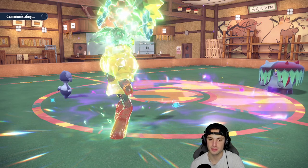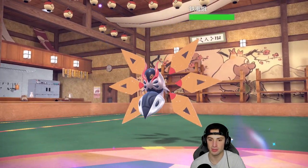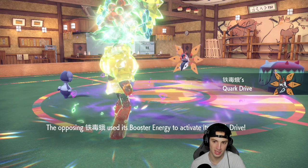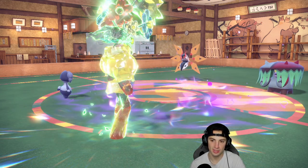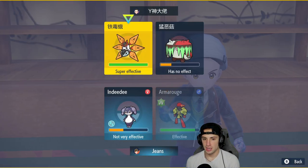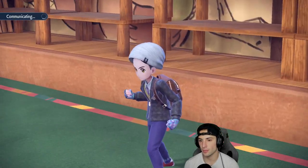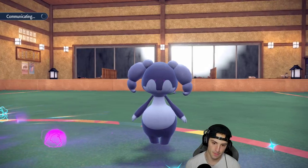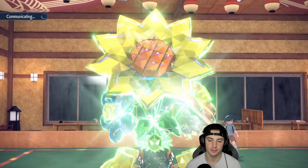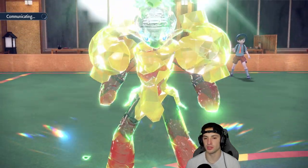Good old Rocky Helmet — I absolutely love the Rocky Helmet as an item. They go into Iron Moth as their third Pokemon — that has Fire moves which could KO my Armarouge, but I like my back end. I'm just going to go Dazzling Gleam and Expanding Force. I know it has no effect onto Brute Bonnet, but if I can get rid of Iron Moth it's really not a big threat.